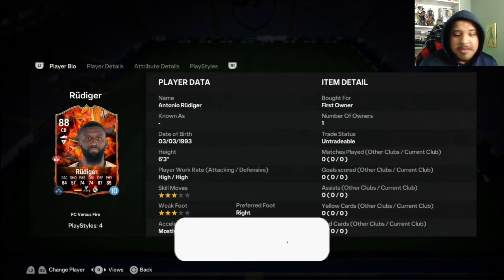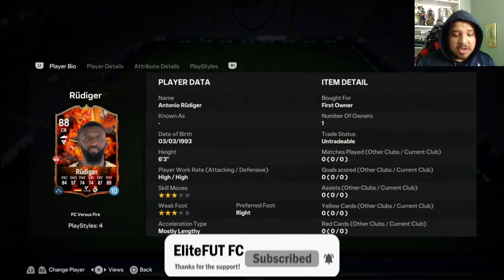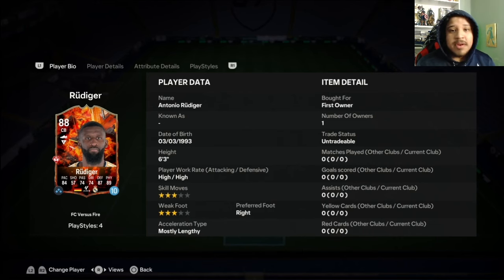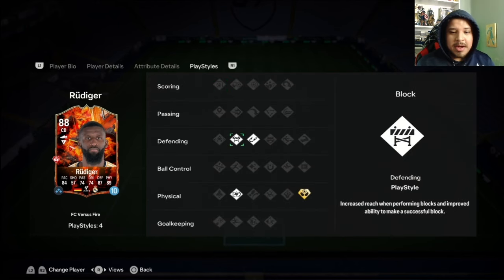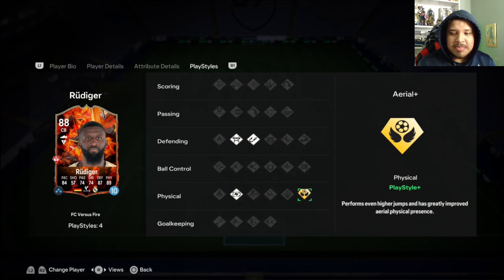But this card doesn't look too bad. Hi-Hi, which is irrelevant - he's a center back, he's going to stay back, so it doesn't matter. 3 star, 3 star - he's a center back, he's a defender, who cares? Defending: Block, Intercept, Relentless, and Aerial Plus for his playstyle plus, which is nice for the corners.